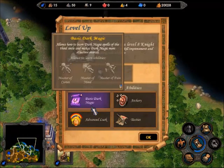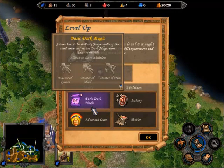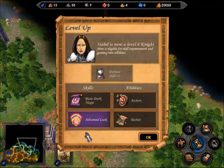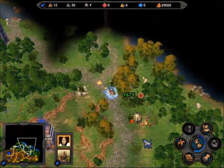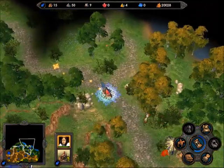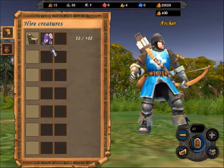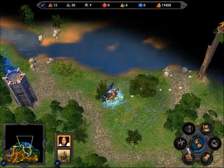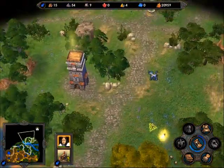I could grab dark magic as well, but dark magic isn't a part of my build. Each town type is associated with two magic types. Havens are associated with Light Magic and Dark Magic, and as such they don't get much spell power. Light magic and dark magic are both buffing or debuffing abilities.